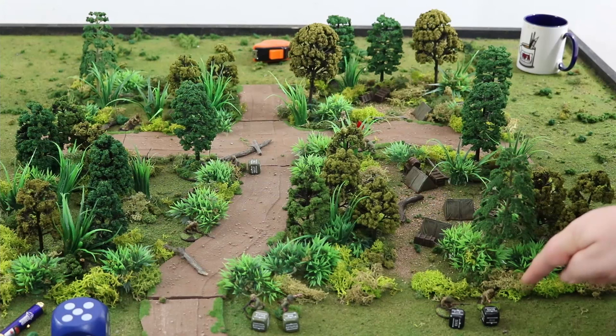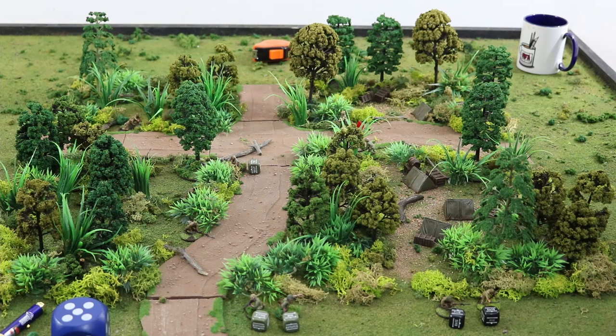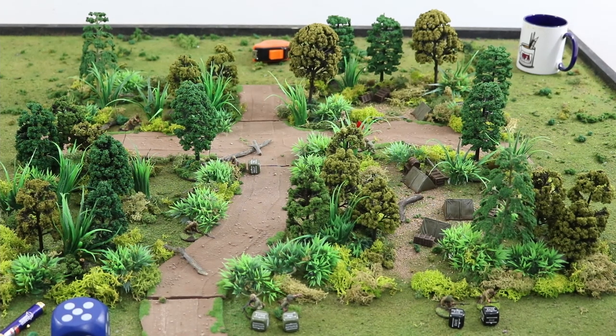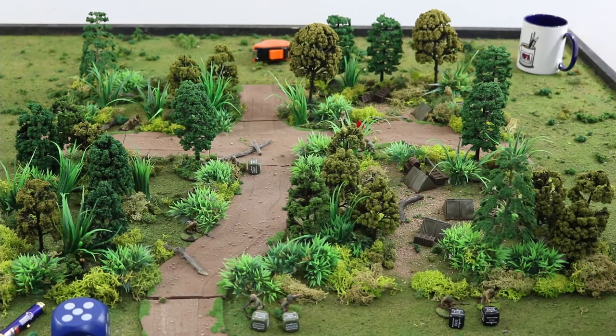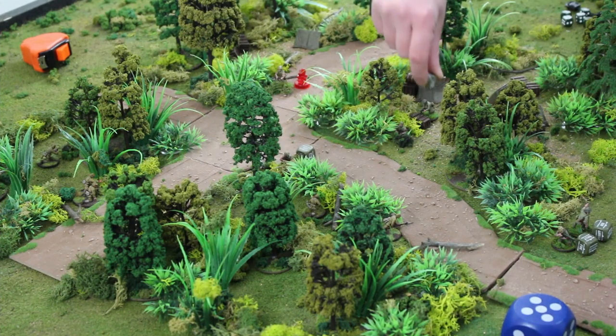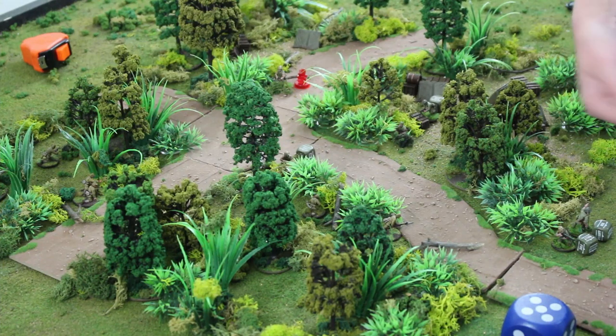The Japanese player reacts — he's going to lose this game due to template weapons, which he despises. Private Utah is doing something remarkable. A BAR fires — two shots splitting toward the trees. Discussion about whether you can split shots between targets — corrected: you can only redirect shots to another target within six inches if you hit. BAR fires at a Japanese model — misses again.